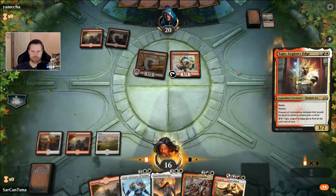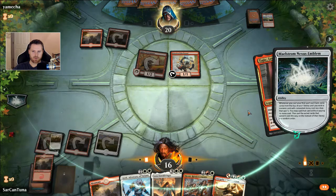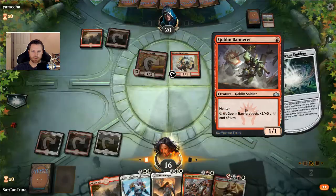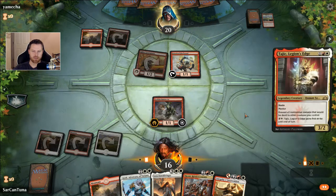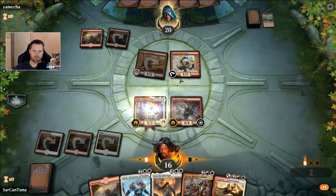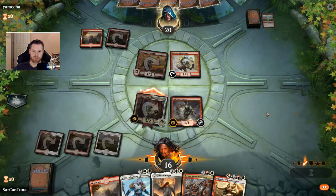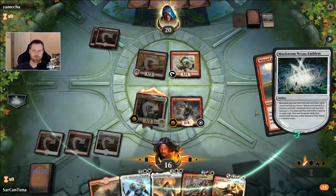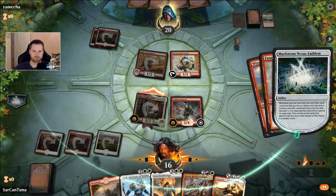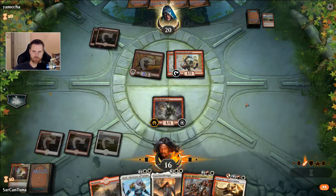So check this out — we got Tajic coming down. And it's a Goblin Banneret that gets to be played for free. It doesn't have haste or anything, so I can't attack with both of them. If the Banneret comes down he could prick it with the Firebrand, but in either case he can't. We're going to shoot over with Tajic here. He kills Tajic with Wizard's Lightning, and now he can use his Firebrand to shoot my Banneret.